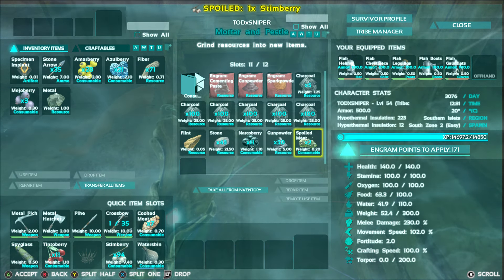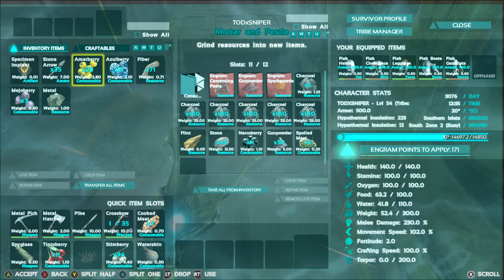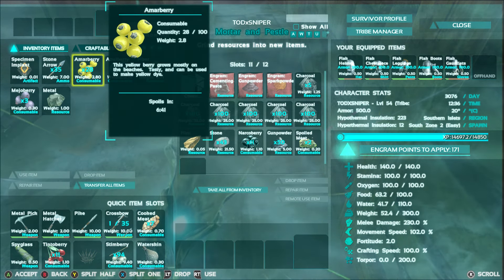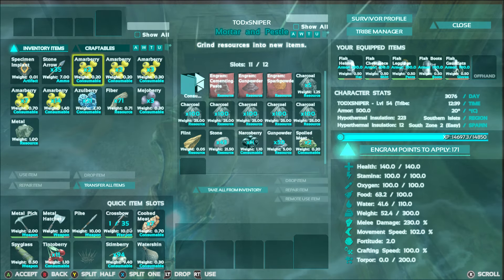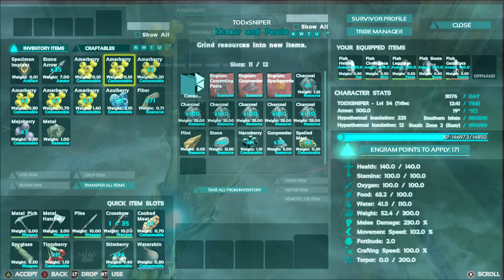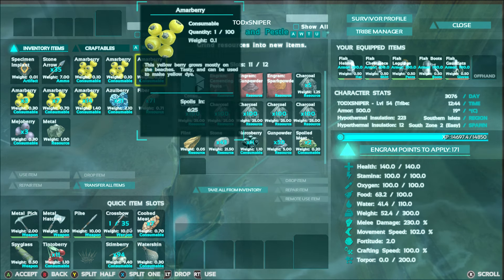You're also going to need spoiled meat — spoiled meat is a requirement. To spoil meat it's really easy. All you have to do is hit the divide button on the Xbox One, that is the Y button, and you can split your meat down so they all have their own separate expire timer. That way you can get spoiled meat faster. If you split everything down, your spoiled meat will come a lot quicker.